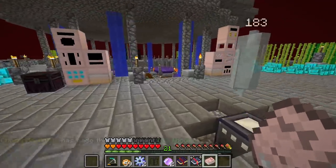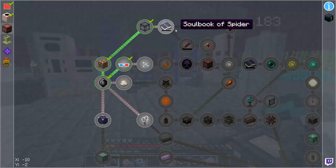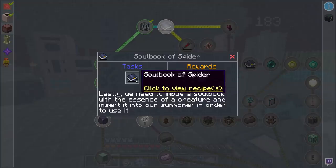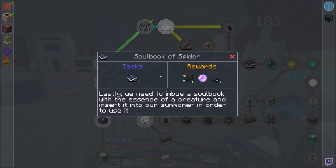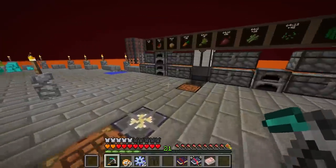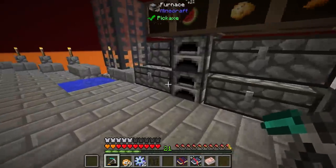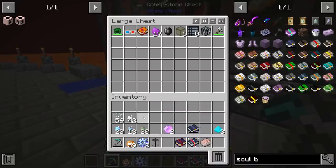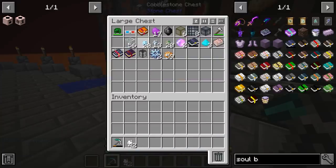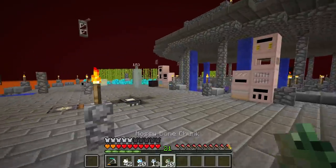We're still missing something — we have the soul book but we need to turn this into a soul book of spider, because it looks like we're going to need spider eyes and things like that. We need to get ourselves that particular essence. We have some essence on us — let's go ahead and dump some materials out and use this to open up our bone chunks.